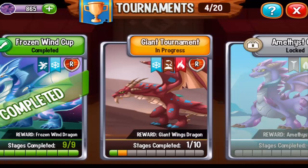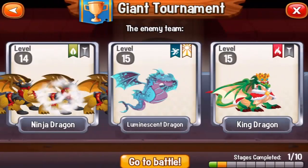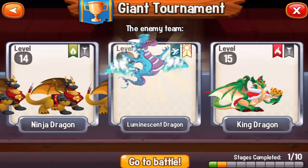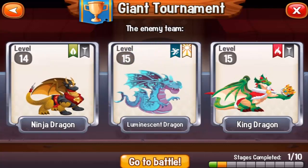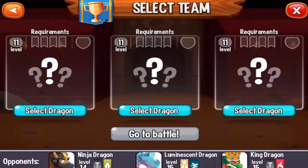All right guys, let's combat fight number two in the giant tournament. Let's see what dragons we will fight: ninja dragon, luminous chant dragon, and king dragon. Let's go to battle — we do not have any requirements, so let's choose.